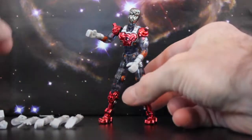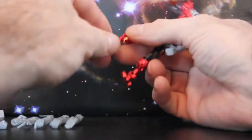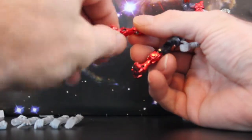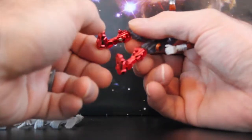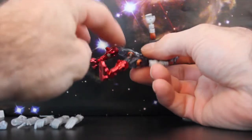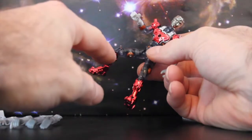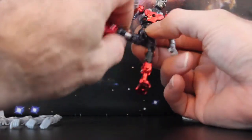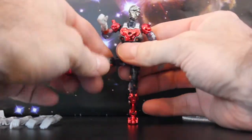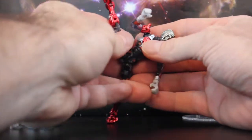Let me go through the articulation. At the ankles he has up and down — no rotation — and you've got to be very careful with these figures. At the knee he has great articulation: a center knee joint connecting the upper leg to the lower leg extremity. He also has 360-degree rotation at the upper thigh, and of course superior articulation at the hips, so you can see he can get just phenomenal leg kicks.